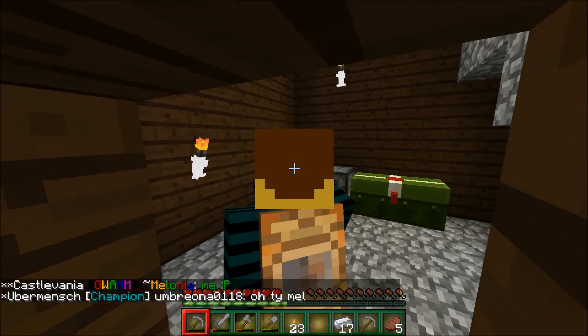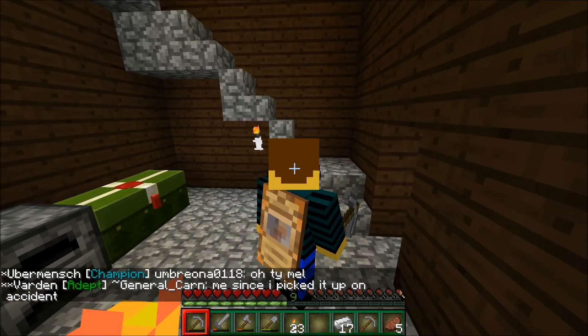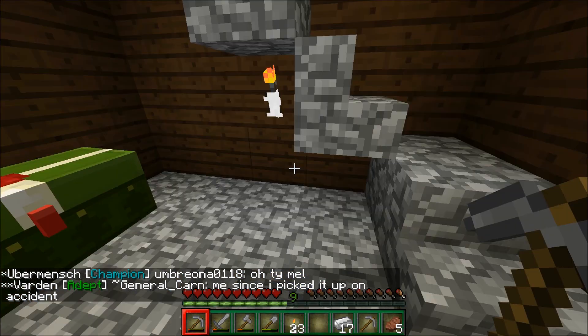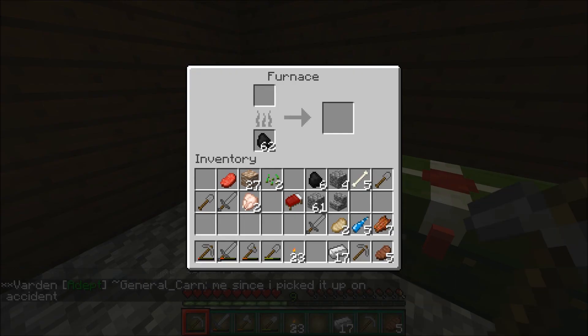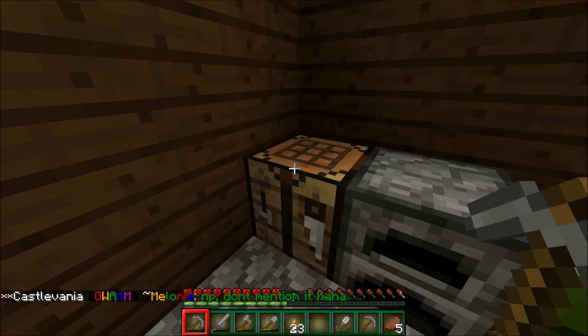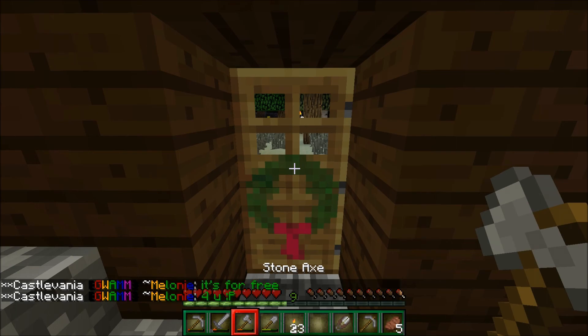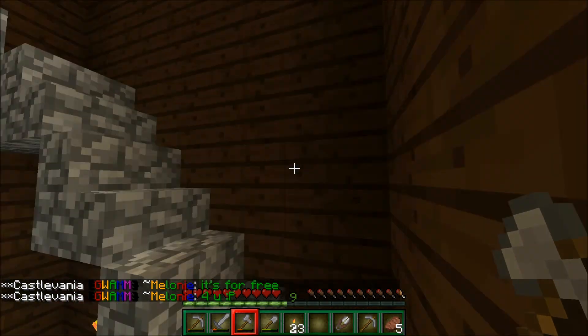Today, guys, we're going to find a Christmas tree. We'll get some leaves from the tree we want and then put it where we want it — basically cut down the Christmas tree, grab the leaves, and then place it where we want.